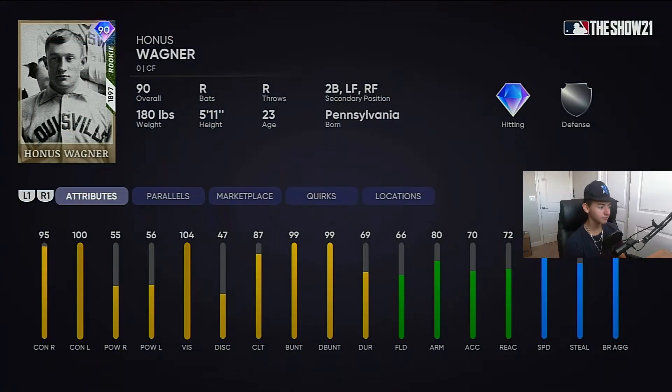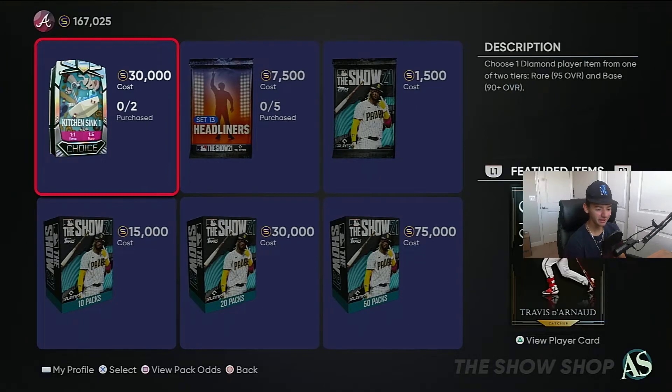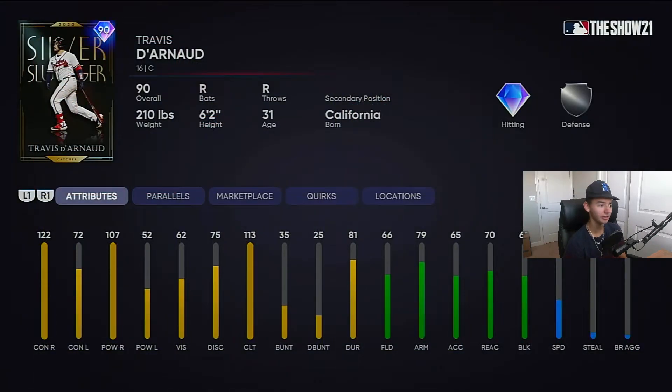Honus Wagner doesn't look like that good of a card, but what are you really expecting from Honus Wagner at a 90 overall? We're used to the 99 one from 2019, so that's what I think of when I think of Honus Wagner. Then you got Travis d'Arnaud — man looks like a stud bench player, that's it.